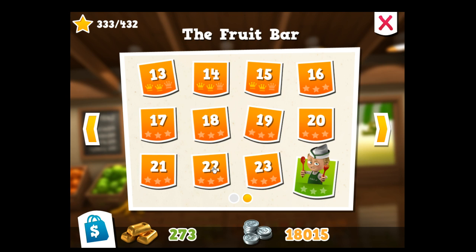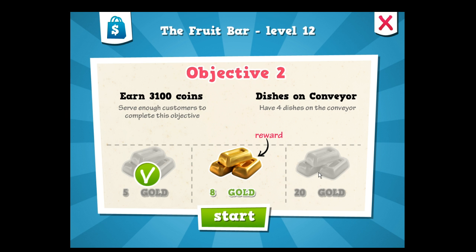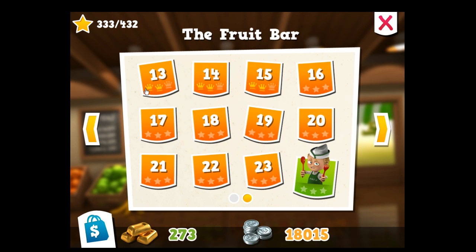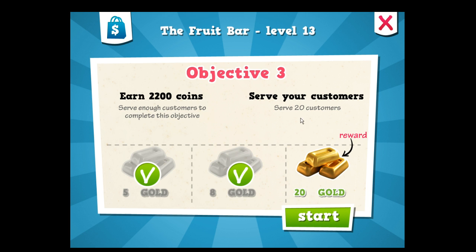If we can't do that, then we can't beat this. You've got to have that conveyor belt to beat some of these — there's no way. Especially level 12 is where... Somebody said I'd never do 13, and I already did that live. On level 13, you've got to have that faster conveyor belt because there's no way you're going to get even 20 customers out there without doing that.